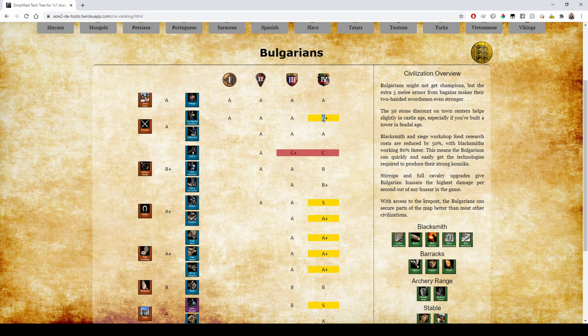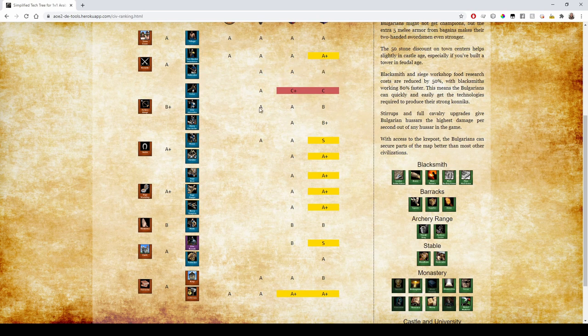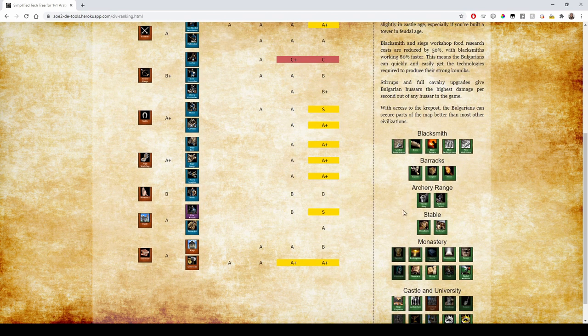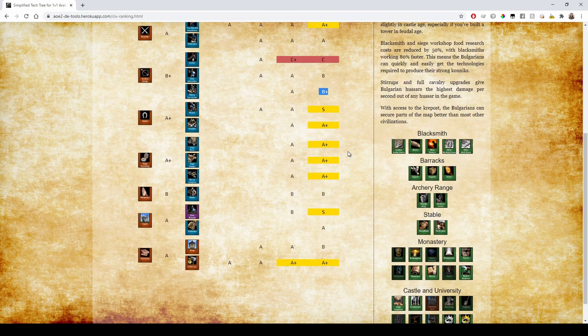Their archers are bad — they don't even get Crossbowmen; they get a C+ just because they have Thumb Ring, but you basically don't want to be building archers as Bulgarians. Their Halbs are just fully upgraded, nothing to say. Skirmishers lack the final armor upgrade so they're just a B. Cavalry Archers have all four main upgrades but lack the final armor upgrade, so you probably don't want them as your main Imperial Age unit — they're just not good.